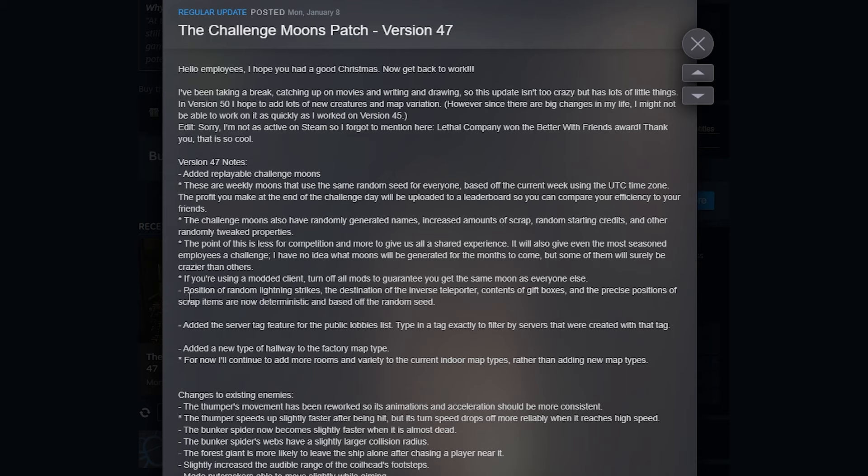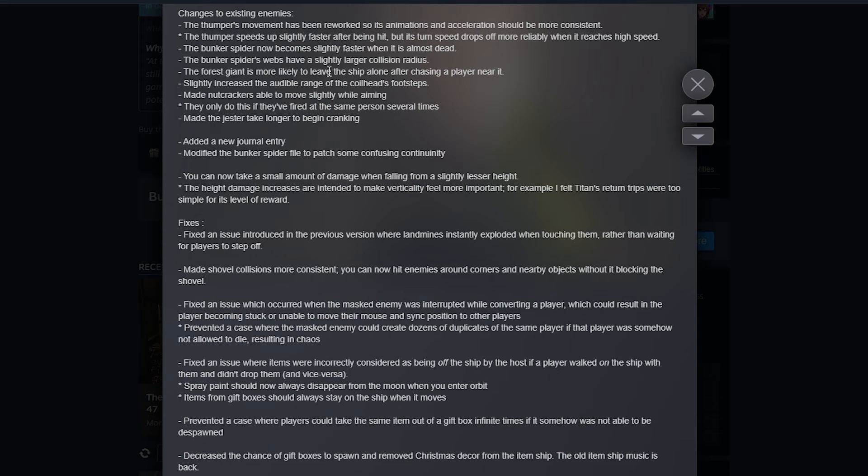You also now have random positioning of lightning strikes. The destination of the inverse teleporter and precise positions of scrap items are now deterministic and based off a random seed. They also added server tags for public lobbies — type in the tag exactly to filter by servers created with that tag. There's a new type of hallway in the factory map type, and they're also going to be adding more rooms and variety to the current indoor map types rather than adding entirely new map types.